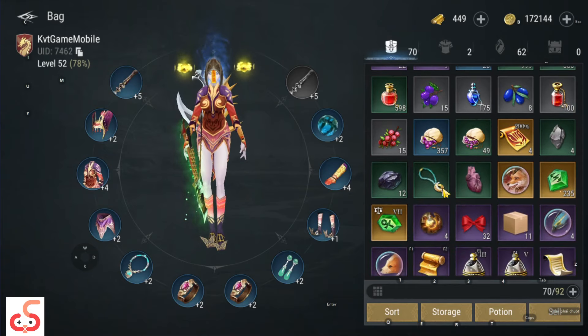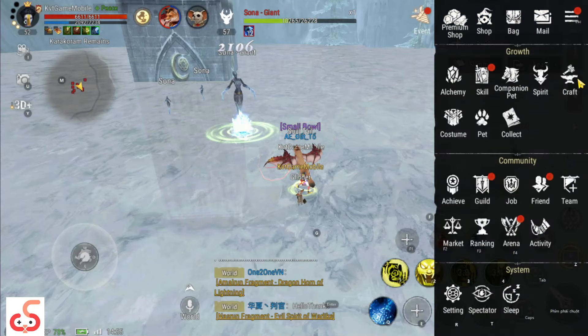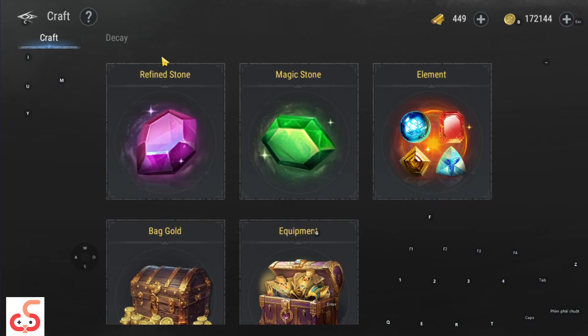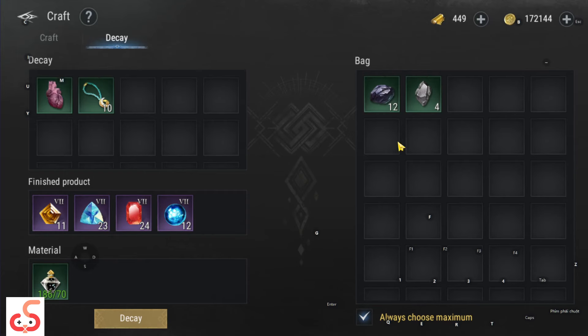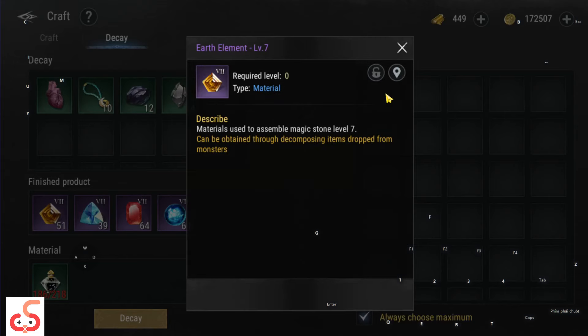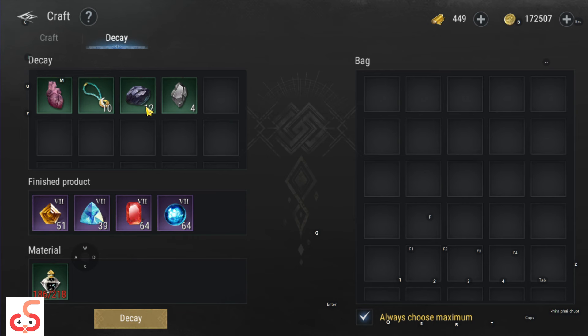Mình đã kiếm được những nguyên liệu như thế này. Đây là những nguyên liệu để anh em tách ra những viên đá khoáng. Để anh em tách được, anh em ấn vào biểu tượng 3 gạch, sau đó chọn Gratz, rồi chọn Decay. Anh em bỏ những nguyên liệu farm được vào để đổi ra nguyên liệu khoáng D-7. Cái nguyên liệu mua vào thì anh em mua ở tiệm tạp hóa - NPC bán những cái trang sức đó.